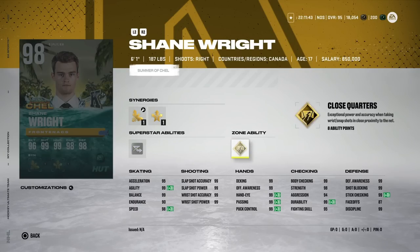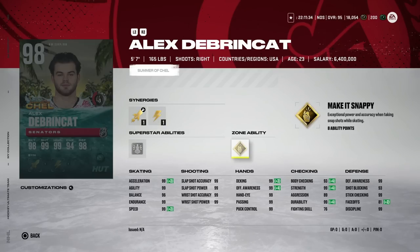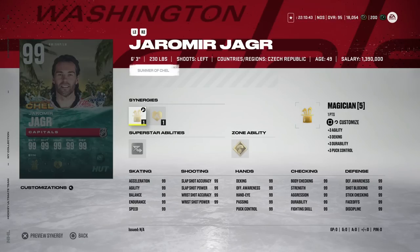Alex Debrincat goes to the Senators, who are finally starting to make their moves after enough of that rebuild. They got Debrincat for basically the number seven pick and I believe number 39 — a great trade. I don't know how Chicago couldn't get more. Chicago fans, let me know in the comments — from an outsider standpoint I don't know why you'd get rid of guys under 25 who look like studs unless you're blatantly tanking for Connor Bedard. The Senators could actually challenge for a wild card spot.